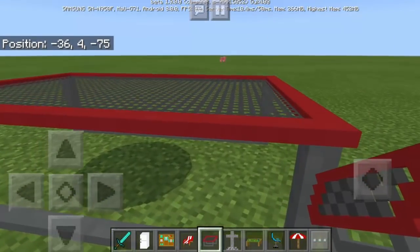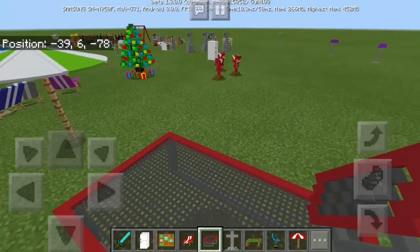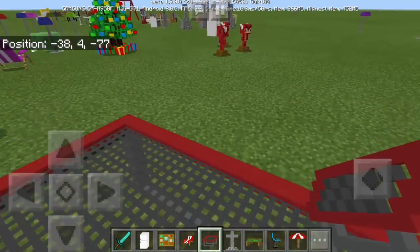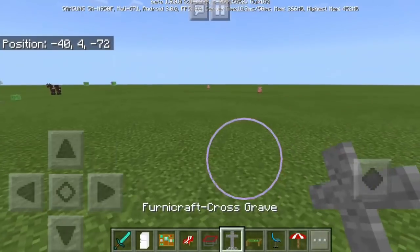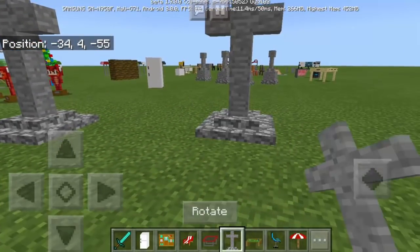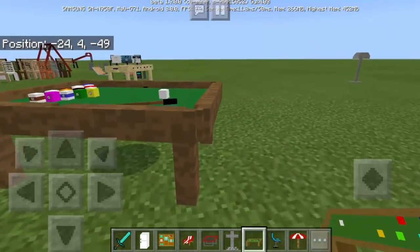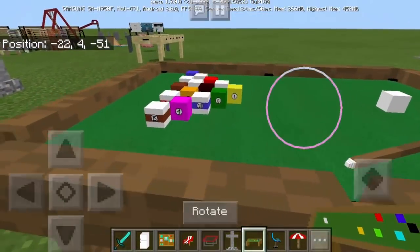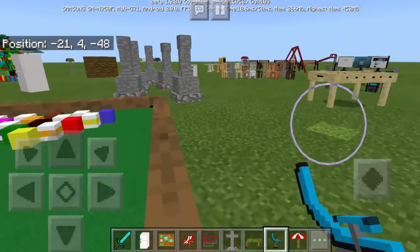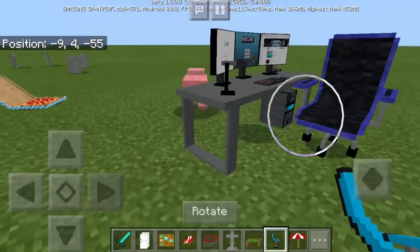Next is the trampoline — it would go well with the slide and swing. Maybe you could put slimes underneath to make it more realistic. Then we have the cross grave, which I think is for Halloween. And the pool table, or builder's billiards table — the balls are cubes!